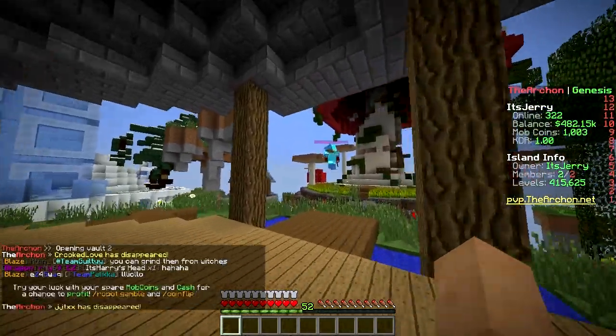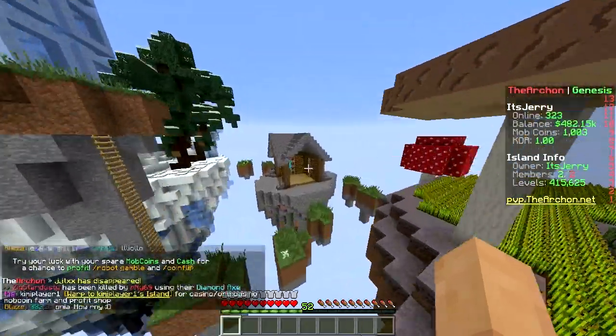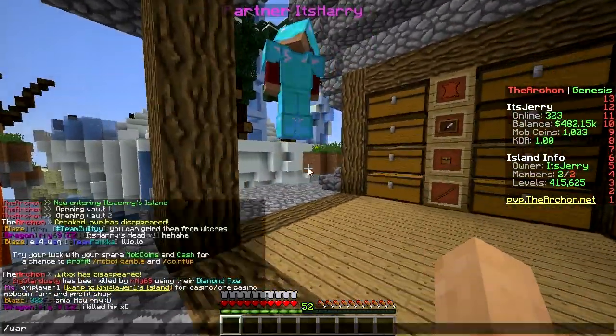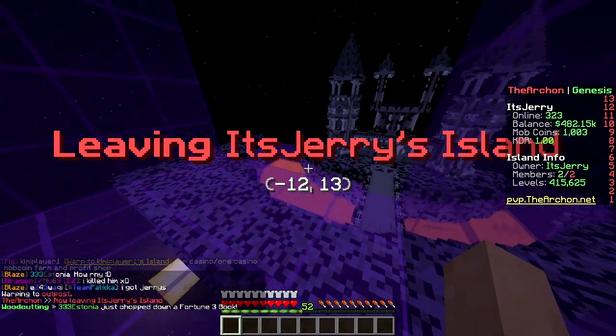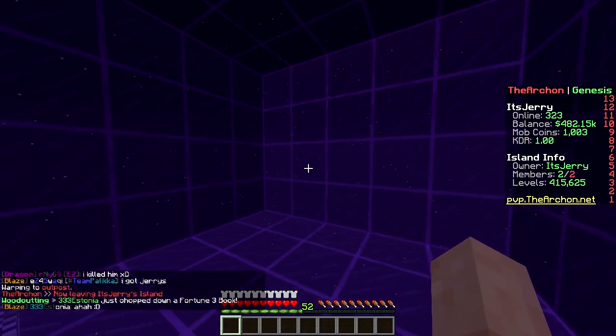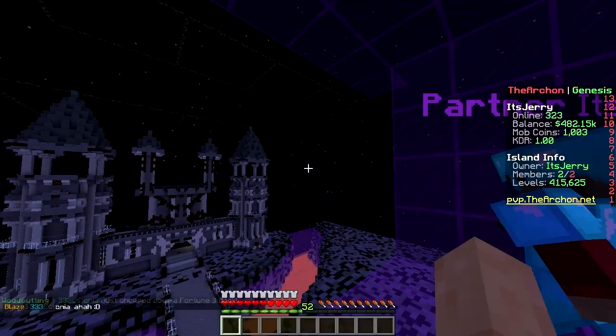I was gonna go to the outpost, which is a nice feature on the server. You can capture it and it gives bonus stuff — just type /warp outpost. If you capture the outpost you get 50 extra XP, 50 extra spawner spawns, and more money.